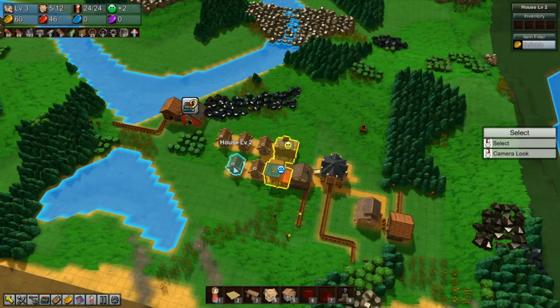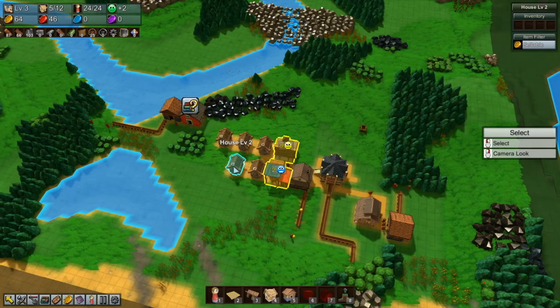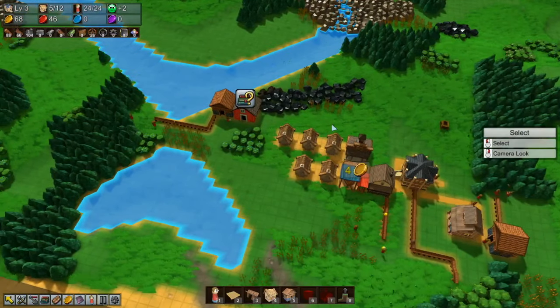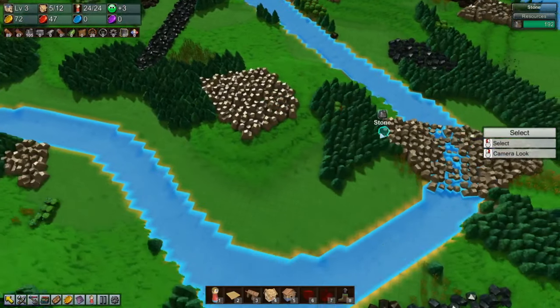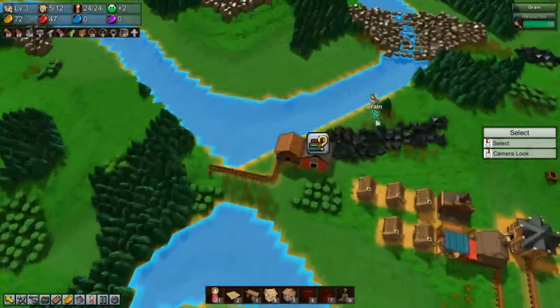Hello and welcome, my name is MiniBetrayal and this is Factory Town Planning. In the last episode we basically went through the tutorial. This episode we're going to get started on clearing out a bunch of space where we are going to have our town.